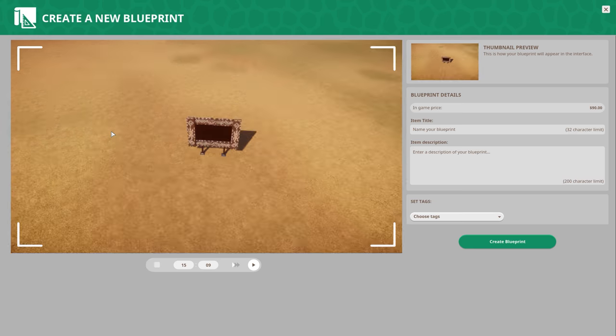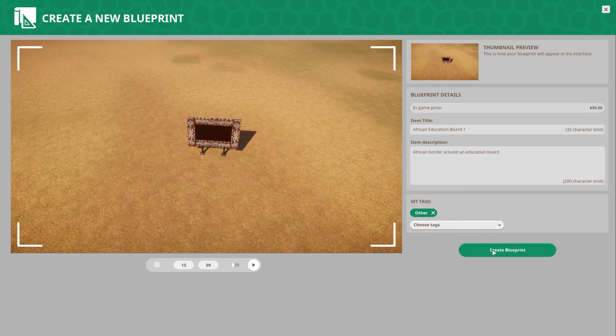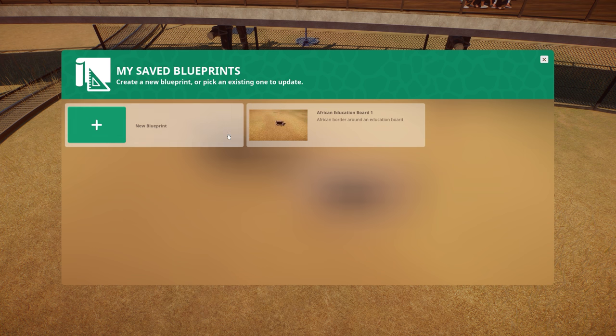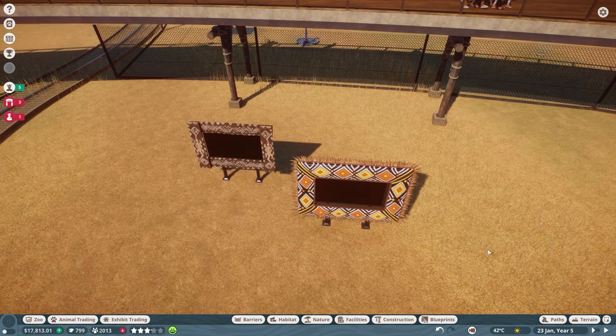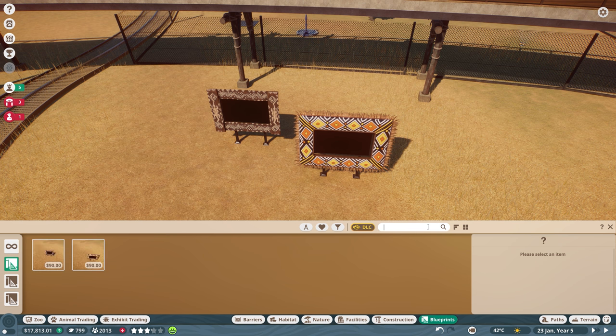Let's save that as a new blueprint and call that African Education Board number one. I can't do a number sign, so: African border around an education board. Tags — education. I don't know if this puts it on the thing for other people to use, that'd be really cool. I guess other building. Let's do other then. That's one right there. Let's do another blueprint right here and call it African Education Board number two. So now we have some blueprints. How do I access those? My blueprints — there they are right there!